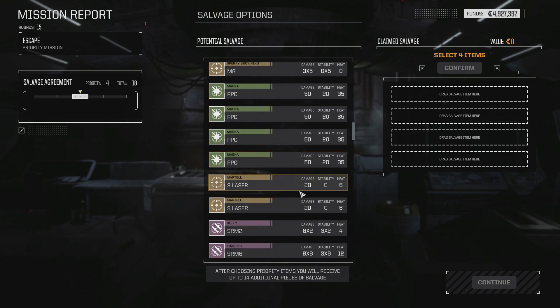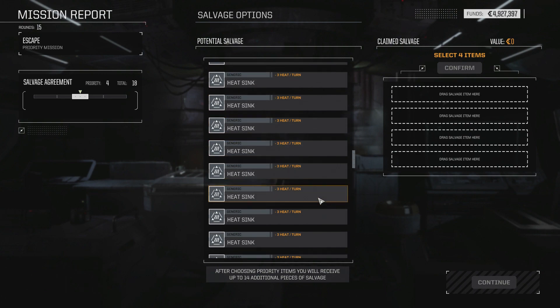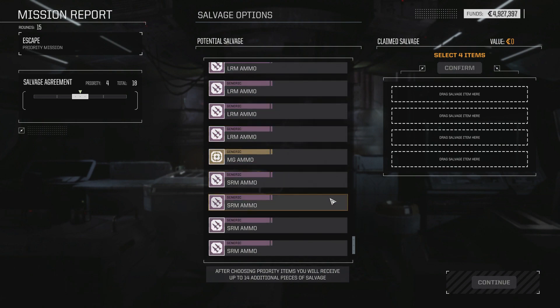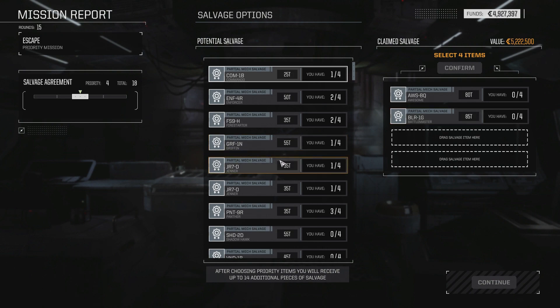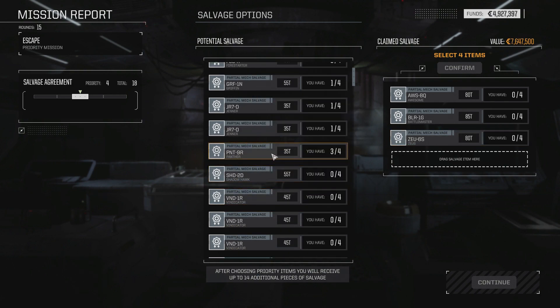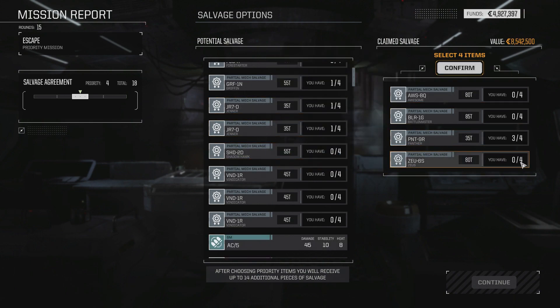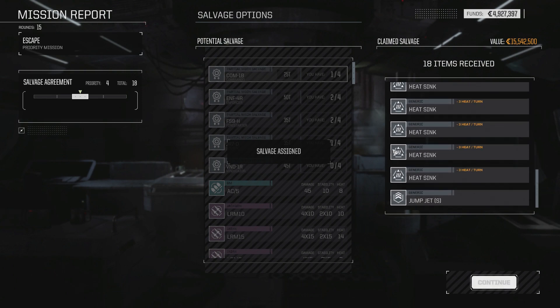Let's see what they got for weapons. That's plus three to melee hit — that's not that good, actually. I don't like to get in close like that, I like defense. I'll take the Awesome — because it's awesome. Battlemaster, and let's take the Zeus too, because these are hard to come by. The rest of these trashy mechs — I'll probably get this Panther just so we can sell it. We'll make a little extra cash. I need more assault class mechs. Hell, I need more heavy mechs — I only have a few decent ones, and they run hot as hell.